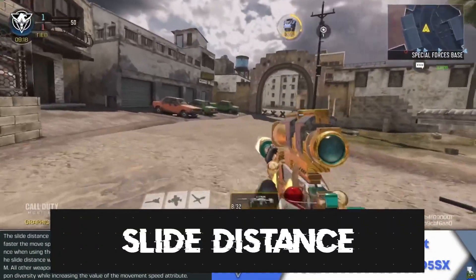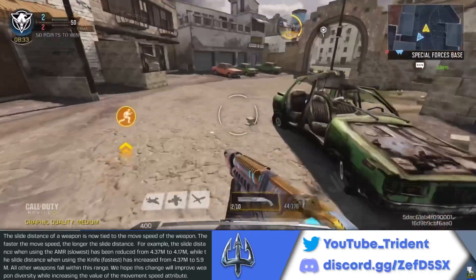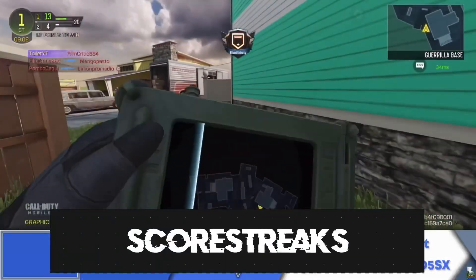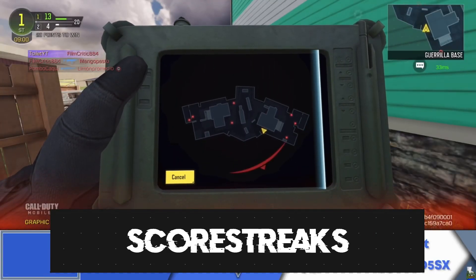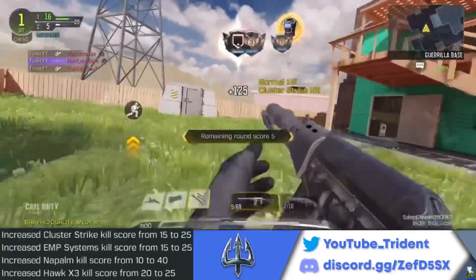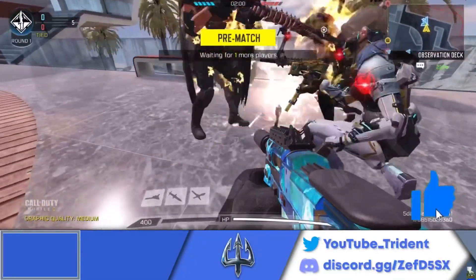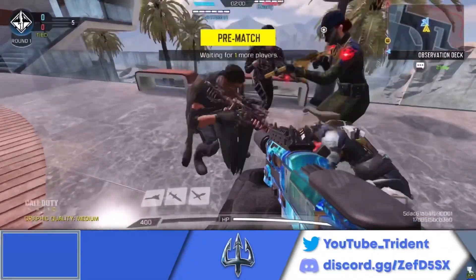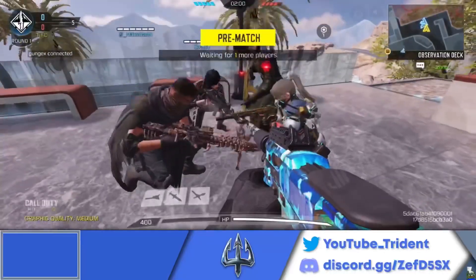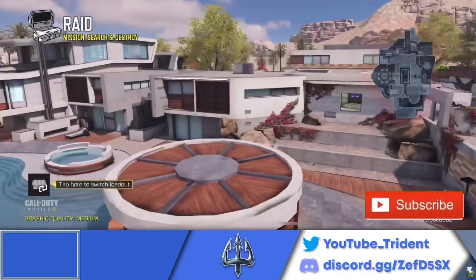Luckily it's not a damage increase, so nothing too overpowered there. Slide distance was also adjusted — it's now in accordance with your movement speed, so the higher your movement speed the farther you slide. Heavier weapons like snipers and LMGs have slower slide distances. The last changes are to scorestreaks: the Cluster Strike, EMP Systems, Napalm, and Hawk X3 now give you increased points for getting kills or destroying equipment. Hope you enjoyed the video — it took a while to research and compare stats from Season 7 and Season 8. Thank you for 20,000 subscribers, and I'll see you in the next one!